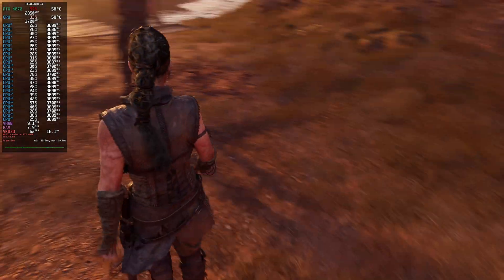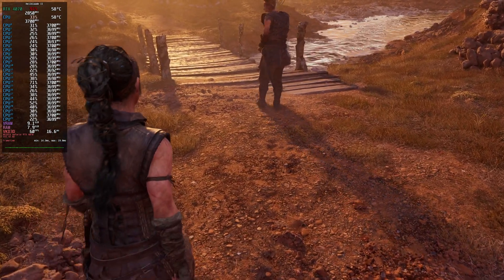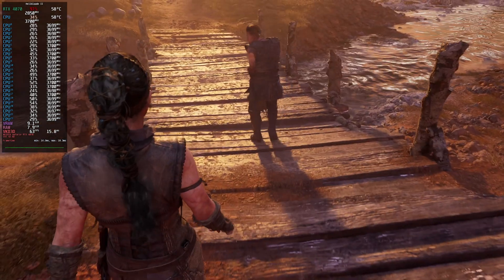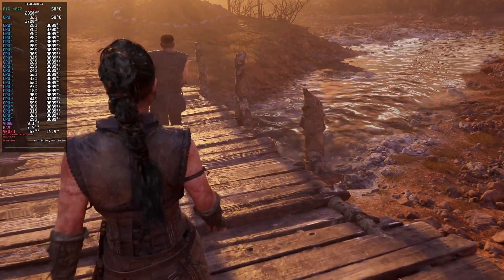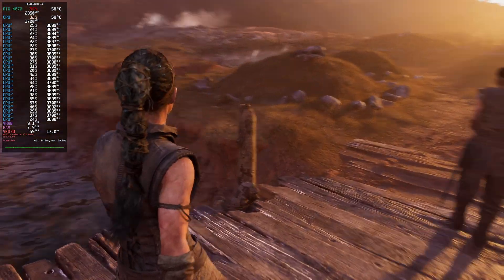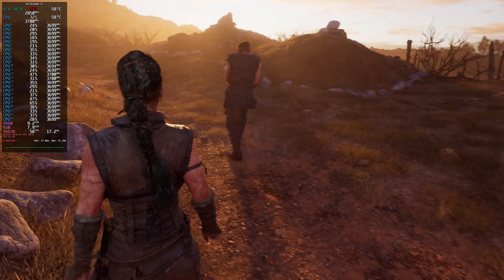Look at the ground — there's parallax occlusion mapping on the ground and it's conforming to when he walks. The water looks amazing. This game looks so much better than Horizon Forbidden West. It doesn't feel like it's artificially curated, it just feels natural.